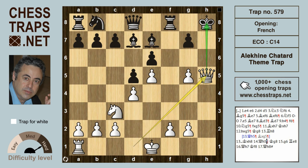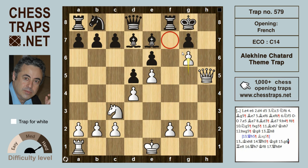The king goes to g8, now g6 shuts off the f7 square and protects h7 for the queen to administer checkmate. All black has is to provide another flight square with rook e8, but that is met by queen h7 check, and after king f8, queen h8 is checkmate.